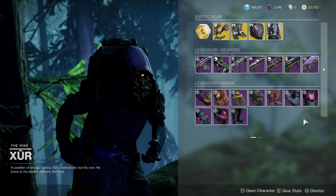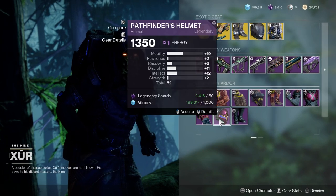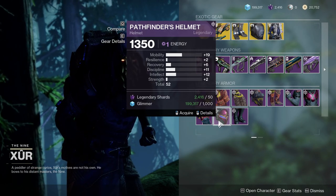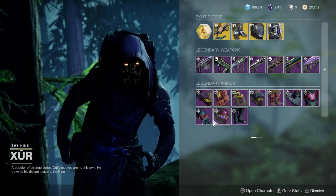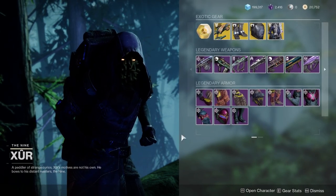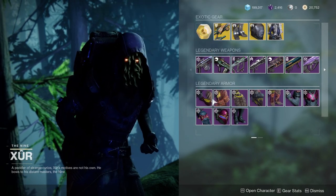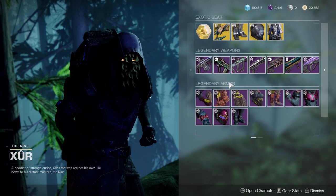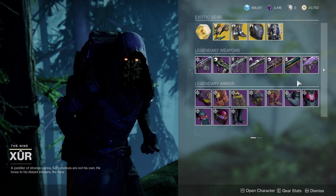Hunters, let me know what you think and which pieces you're picking up. If you listen to anything I say, at least pick up the Pathfinder helmet — it's legitimately one of my favorite helmets in the game and I use it a lot. I think all of the Pathfinder pieces are worth a pickup if you can afford it. They're 50 each, which is 250 per set, meaning 500 per character and 1500 in total for all three — which is kind of stupid, but whatever.